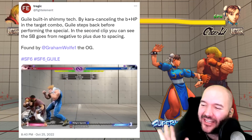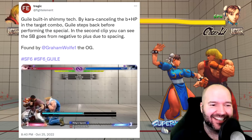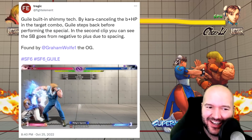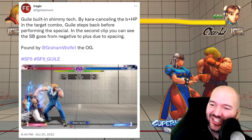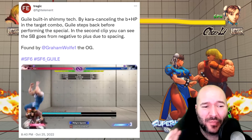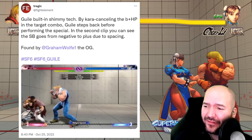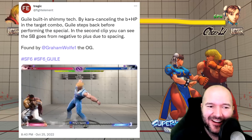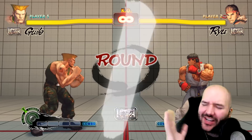There are some tricks already being found with Kara canceling in Street Fighter 6, from Tragic — a classic tech guy in fighting games. Here you can see canceling the startup of the second hit of his target combo is going to change the spacing and give his projectiles more advantage because he'll be a little further back. It's a super niche thing, but if people are already finding this for Guile there are probably going to be tricks like this for other characters as well. I just want to get you familiar with the idea of Kara canceling.